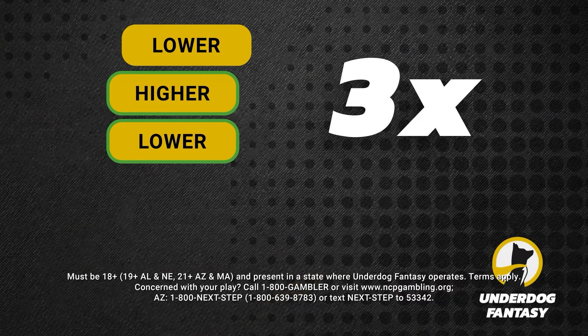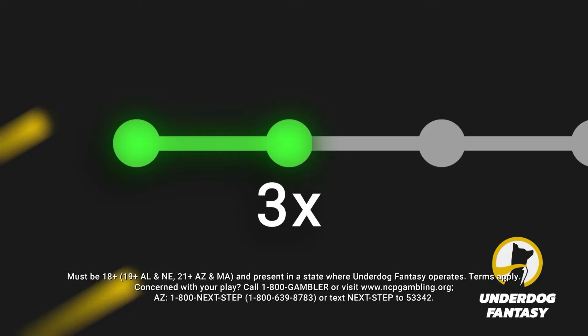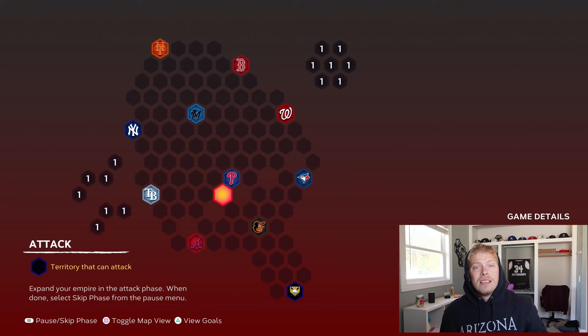But now let me tell you about today's sponsor, Underdog Fantasy. Underdog is my favorite place to play fantasy games, more specifically their pick'em entries. All you have to do is pick higher or lower for two to five stats from your favorite players, submit the ticket, and you can earn up to 20 times your money. If you use code BKindle or click the link in the description, they will double your first deposit up to $100. Download the Underdog Fantasy app and use code BKindle to double your first deposit. Now back to the video.